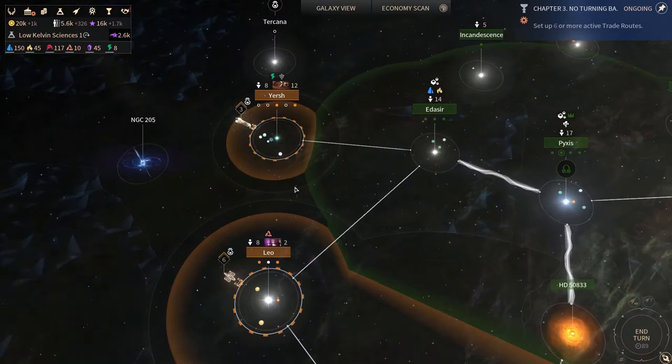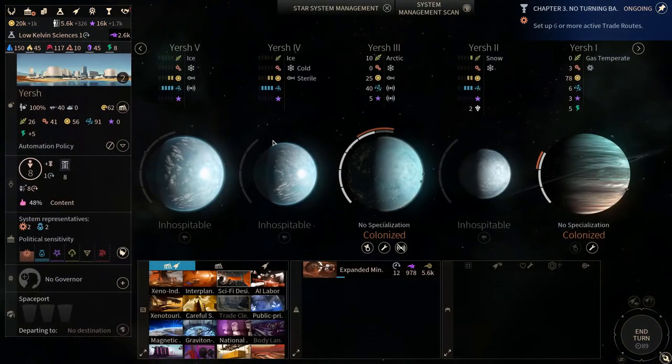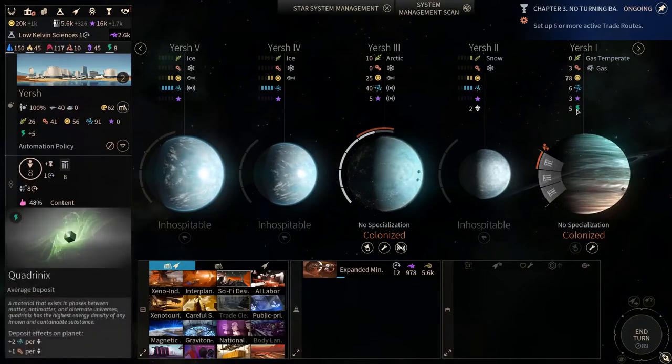Every deposit can give you 1, 3, or 5 units of each strategic per turn as base yield. You can have technology on top of that which will give you more. For example, this is an average deposit, but because I've got extra improvements on my system, I gain 5 quadrinics per turn.